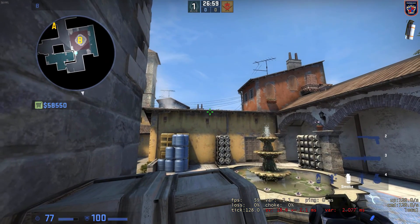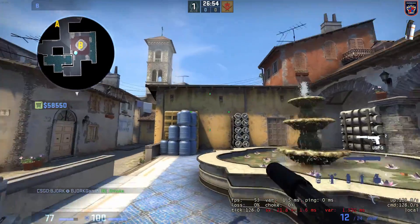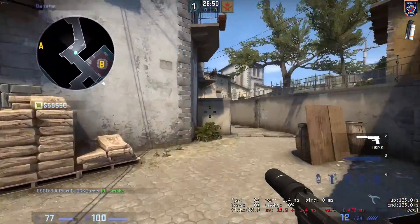If you position yourself in the same spot but on the right side with the crosshair instead and jump throw, you can do the same smoke.